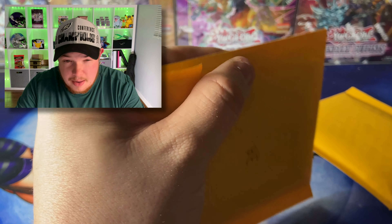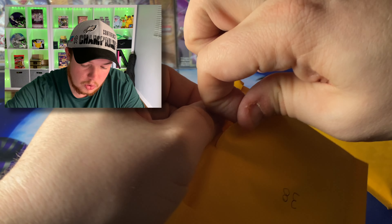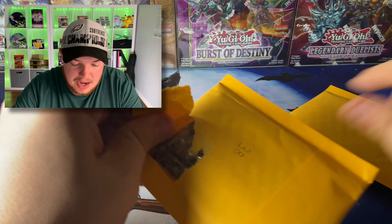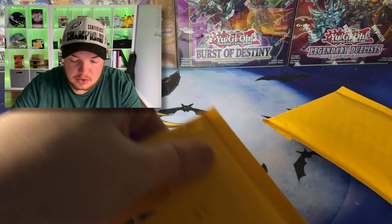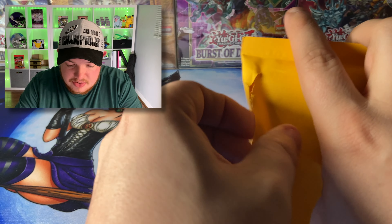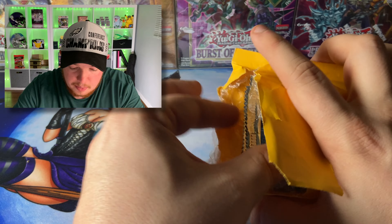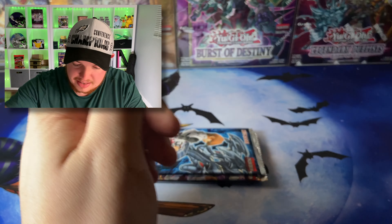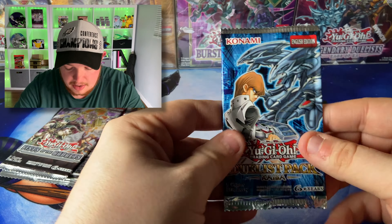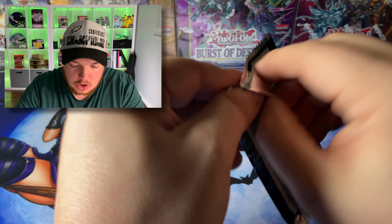One of these packs has a hobby first edition The Lost Millennium, so we're going to be searching for that. This is a terrible way to open this — horrible — but I don't have scissors so I'm just going to go right into it. There we go, I apologize — I butchered that pretty bad. But that's everything inside. We've got the Duelist Kaiba pack, very very cool — let's crack this open and see if we can get an Ultimate Rare.